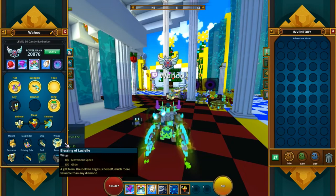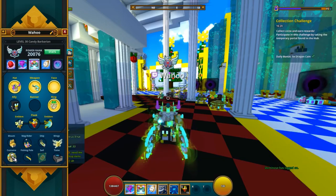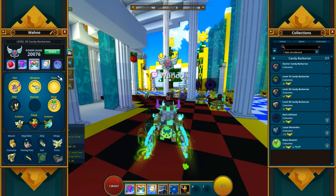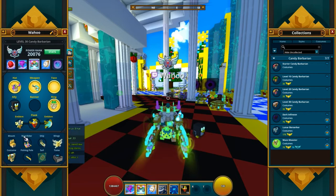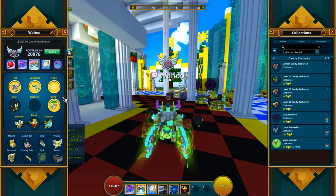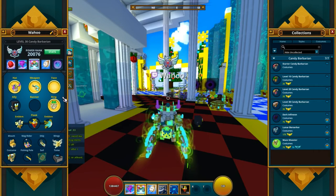That was more or less it for the Candy Barb — the Maze Mooster. You probably want to go with the Dark Infinium instead if you have access to that one, unless you want the mastery from it. It's a very cool costume, but if you're looking just for the style, the Dark Infinium might actually have more to work around it. So with that said, I think we can wrap up the Candy Barb. If you liked the video, make sure you like, subscribe, and all that jazz, and I will see you in the next one.